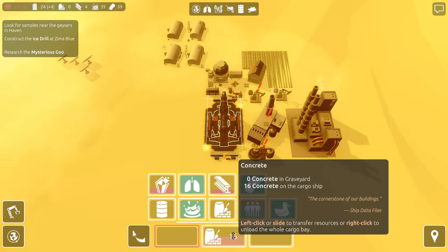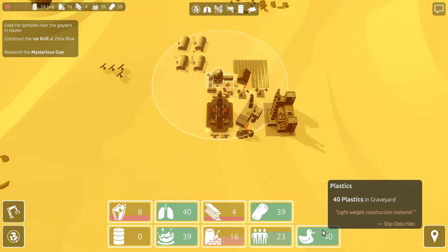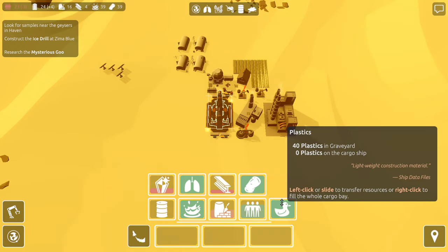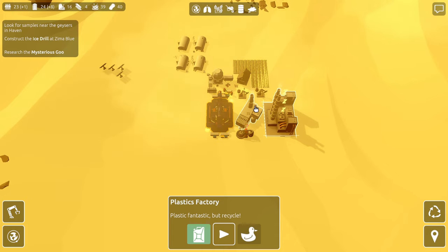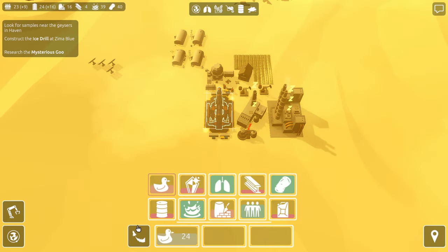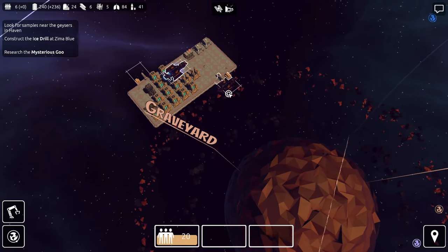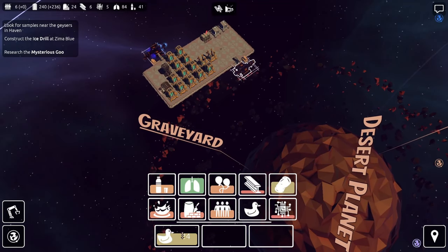I was hoping we could wait until we had steel production really up and going before setting up an automatic trade route, but we may need to do it sooner. I'm going to take all your water and maybe a little concrete — we are going to go to Graveyard with it. Looks like my other cargo ship is docking. Drink up, fellas, and have some concrete to boot. Do you guys have anything for me? Plastic — I could take that back up to the Ark.